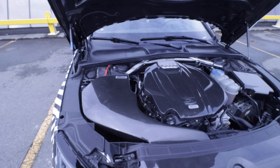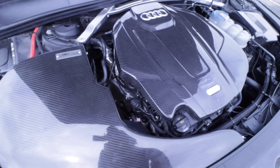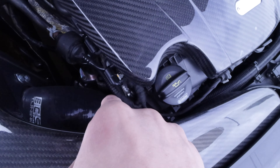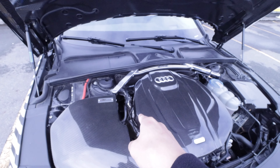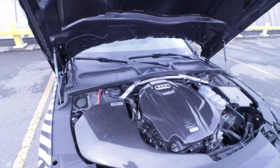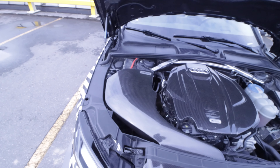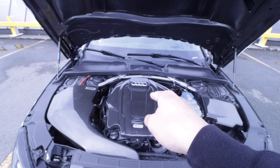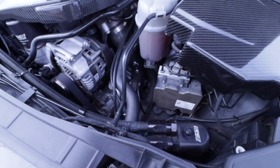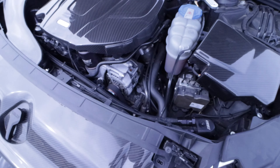First, you definitely need a TTE 440L turbo, which is right there. The Forge Motorsports diverter valve is there too — you can't really see it. There's a CTS Turbo catless dump pipe, and also a full Armytrix cat-back exhaust system, an ECS Tuning air intake, R3 spark plugs with upgraded ignition, and CTS Turbo charge pipes on both sides.